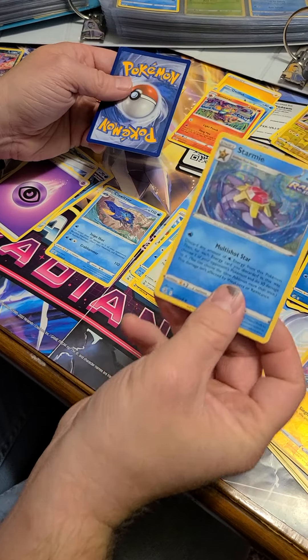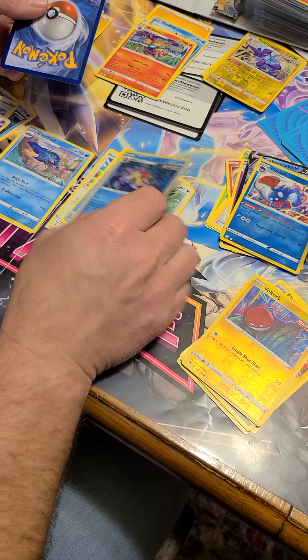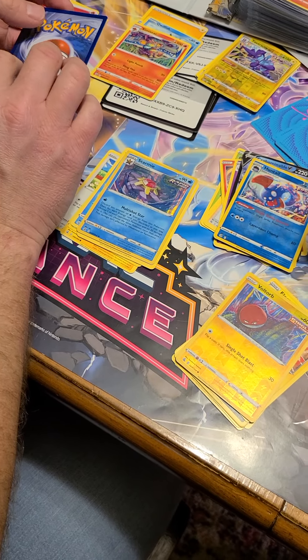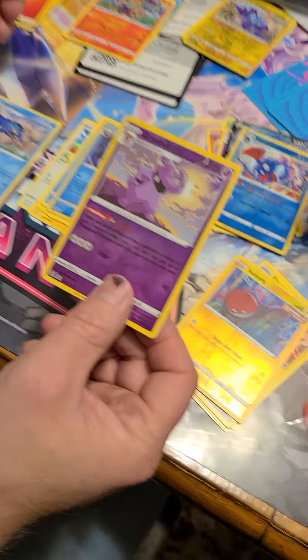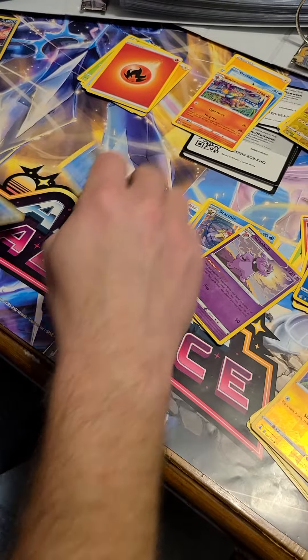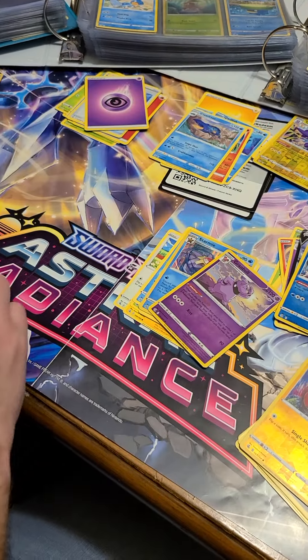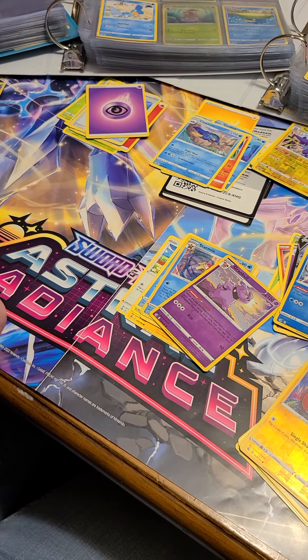Psychic — whoo, a Starmie regular holo! Electric. You're definitely crushing me now — crush, crush. Last pack.